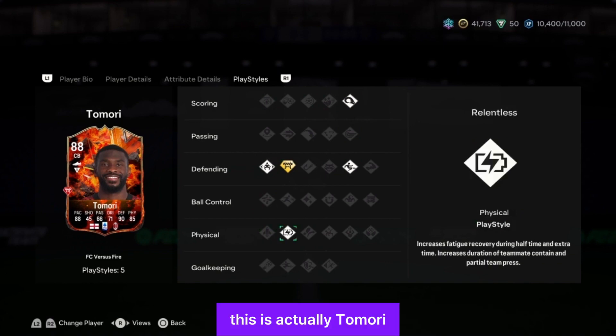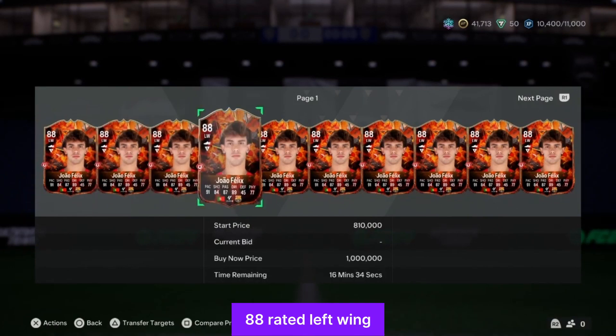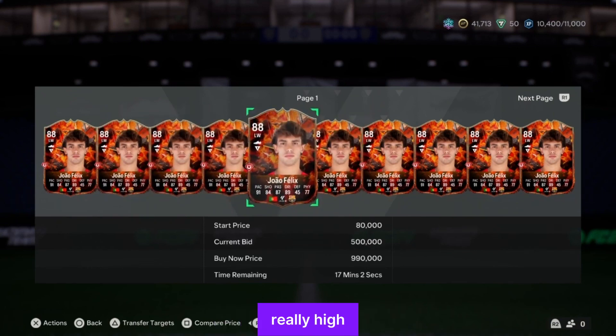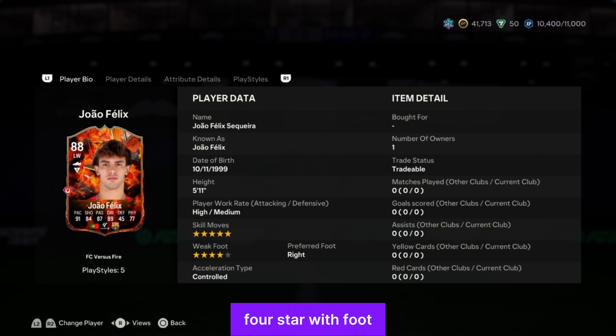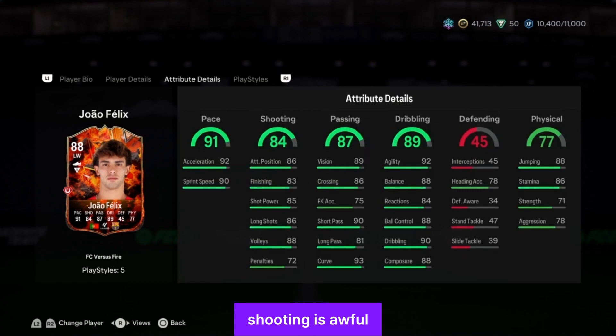Over to the Barcelona boy — João Félix. He goes for one million on the market. The Portuguese tax is not really that high. He's 88-rated, five-star skill moves, four-star weak foot, high/medium work rate. He can play left mid as an alternative position. His shooting is awful — finishing is poor — but attacking positioning is 86 and long shot is 86.